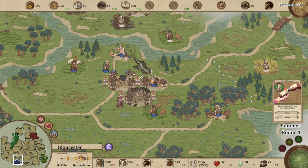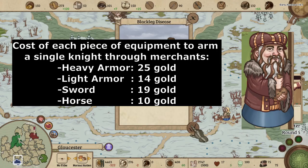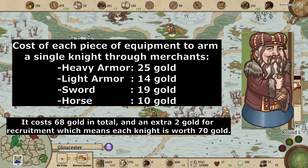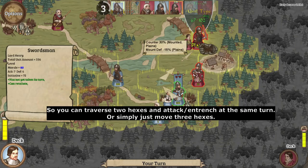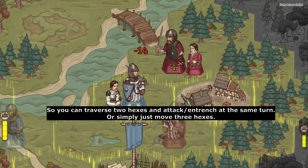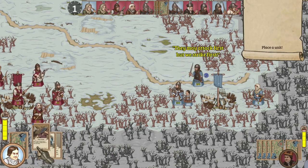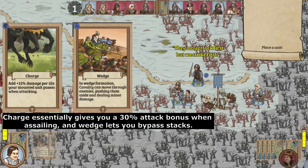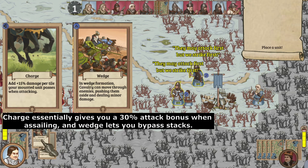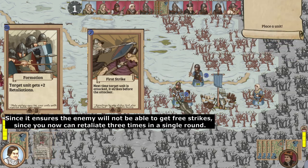They are not overpowered, however, as they require three pieces of equipment and a horse. Besides their stats, knights have three other powerful strengths: three movement points that allow them to rapidly move across almost every terrain except swamps, and the ability to use both cavalry and infantry cards — so they can use both the damage and mobility boosting ability of cavalry cards whilst also using the defensive powers of infantry cards.